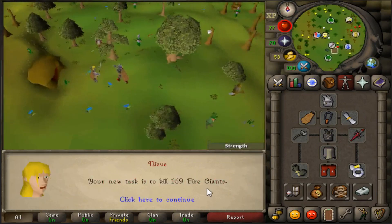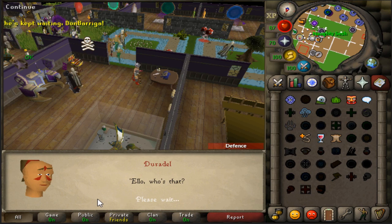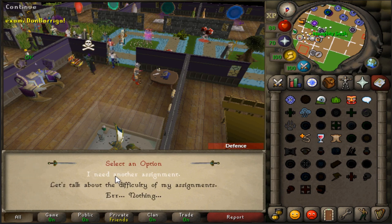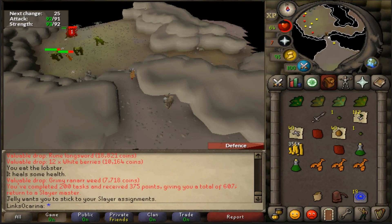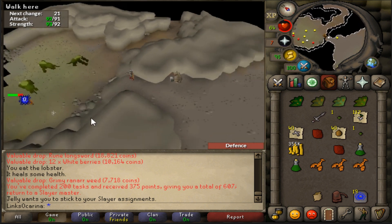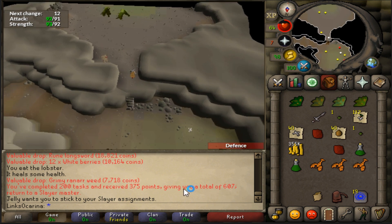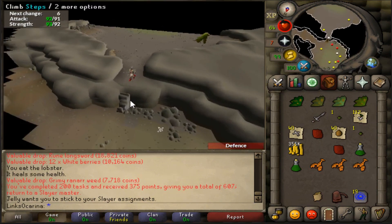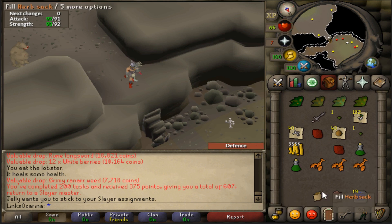We went and smashed like seven or eight more tasks and now we are on the 200th task — I really want something decent, hopefully blue dragons or maybe 100 Vorkath kills. We got Kurask — I'll take that. That was the 200th task! 375 points takes us to 607 — we were really low on points so that's sorting us right out. I haven't had that many since we bought the herb sack.